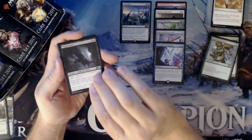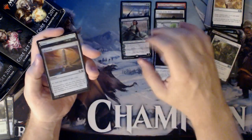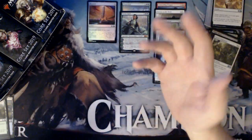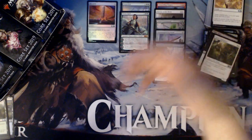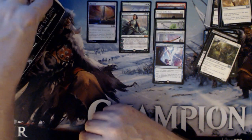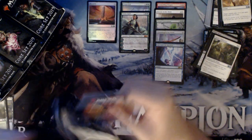Blanchwood Armor, Plague Mare, Johnny's Pride Mate, Vivian Reid. So that's my second Vivian — two Vivians I've hit. And a Foul Manalith. I've hit two Bolases, two Vivian Reids, three Sarkhans. I have not seen a Tezzeret or a Jaya — I haven't seen either of them. We'll see if we can change that.